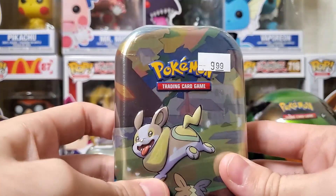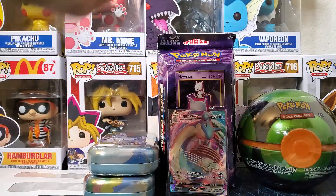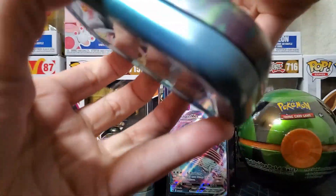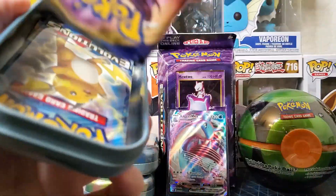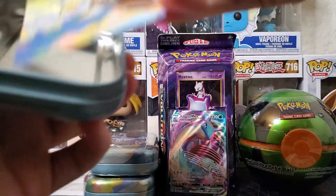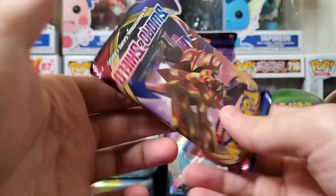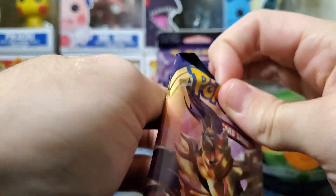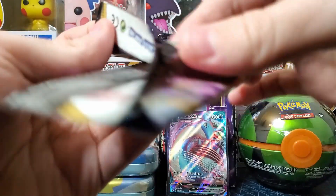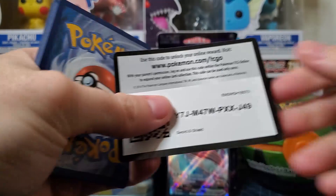Let's get this third tin opened up — that was our Grookey, this is our Yamper. Getting some cool Evolutions, some new reverse holos. I'm still looking to complete the set in general. Another Raichu Evolutions pack. Okay, let's move on to the next Sword and Shield. I'm enjoying Starmie — that's a new one, really cool. And then we got our Mewtwo so far.